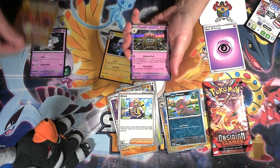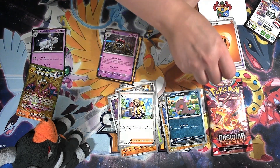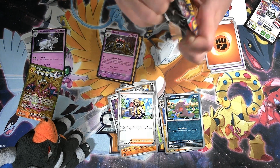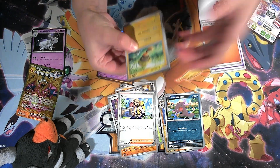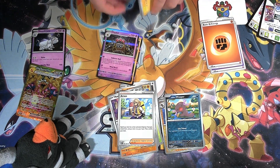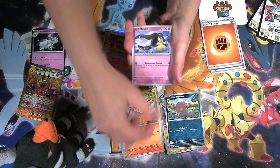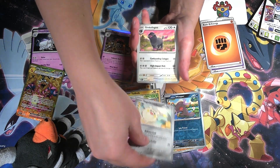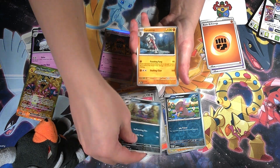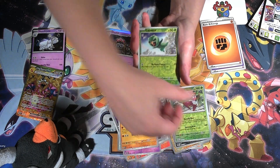And then our rare is a Clay Doll, and we have a Fighting Energy. Okay, last pack — I don't think we're gonna beat the Charizard. We got a Tadbulb, a Numel, a Mawile, a Togedemaru, an Oinkcologne, a Scovillain, we got Lycanroc, our first Reverse Holo with Serena, and a Capsakid.